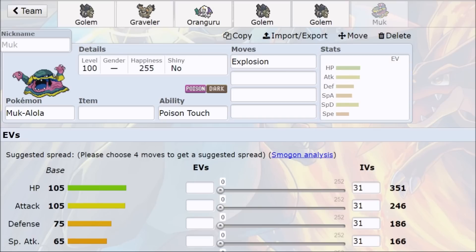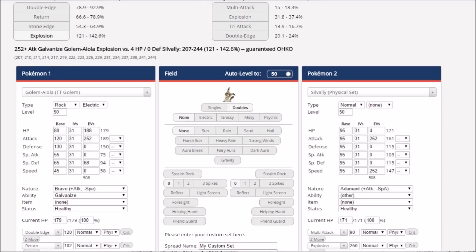Now it's time for some damage calculations, because that's really the main thing when it comes to Golem. Brave Nature, Galvanize, without any items, just max Attack investment against Silvally in Double Battles is enough to KO. The average uninvested and even some tanky-invested Pokémon are still going to get blown up, even in doubles. In singles it gets worse from there — we tank up the hit, we Explode, things die, and it gets pretty crazy.